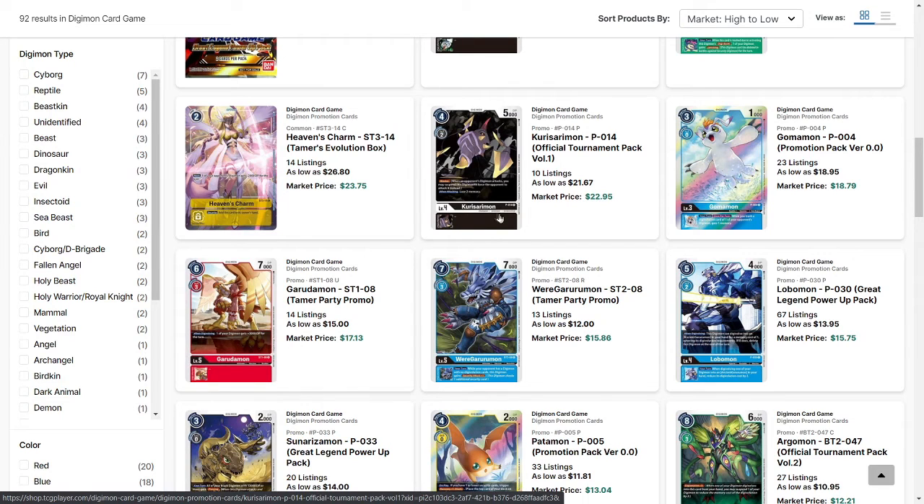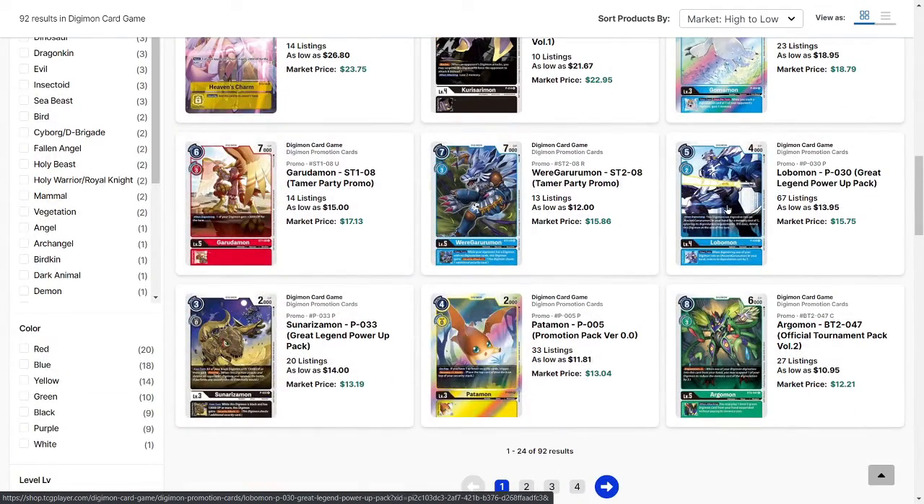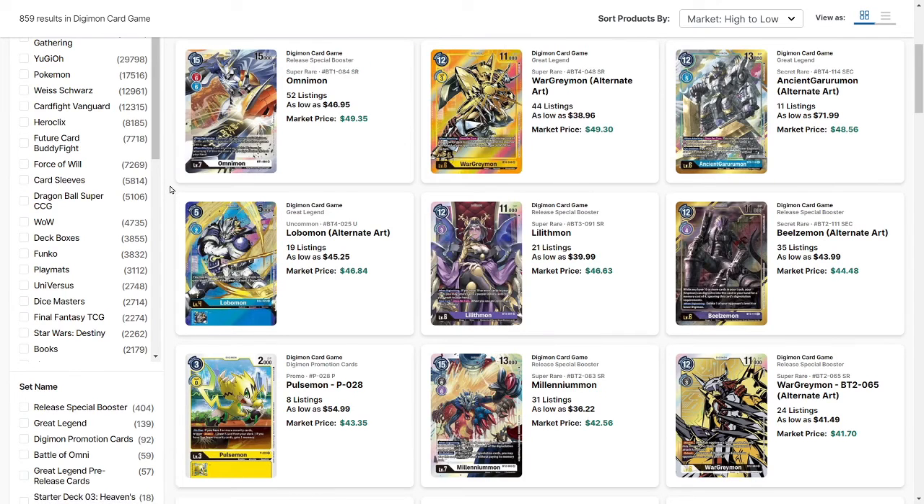A lot of the other promos are stabilizing to a more normal level with a couple of exceptions. Kurosarimon is another card that fits into the Diaboramon deck but you don't need it. Gomamon is a card that got a lot of hype and speculation because of Hexablaumon being a really popular deck. A lot of the other promos are just stabilizing to a more reasonable level, whether that's a slight increase or slight decrease. Lilithmon is one of those exceptions — a lot of people are very excited for the Lilithmon loop deck. Even though that deck isn't necessarily going to be super top-tier hyper-competitive, it's still a fun deck that when it goes off feels very nice, and that's why she's holding a pretty high price tag due to all that hype and speculation.